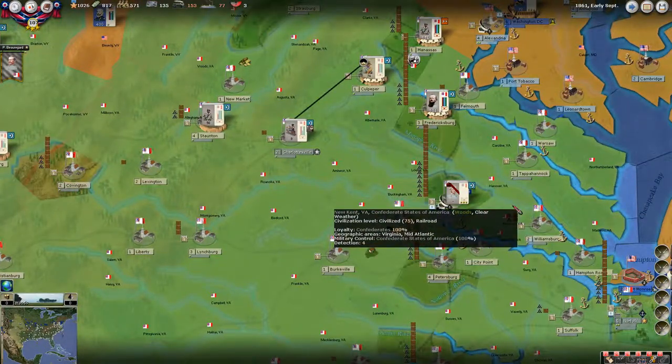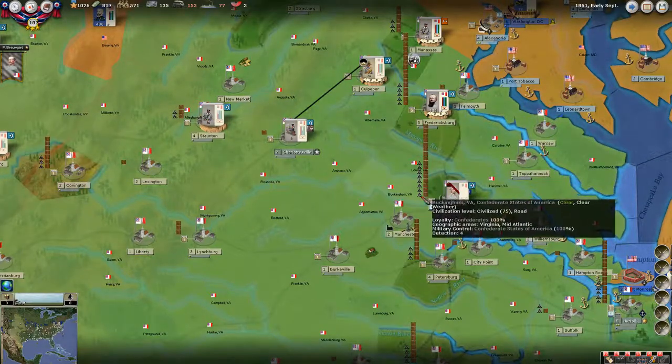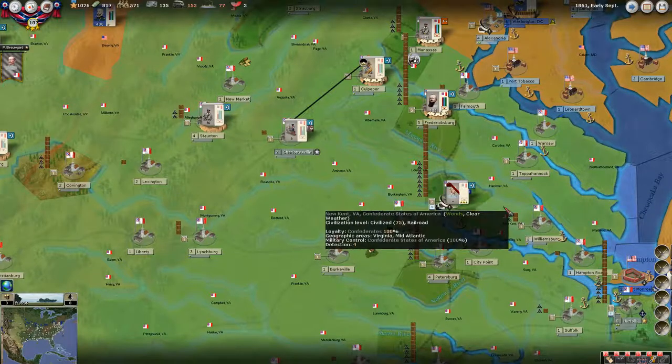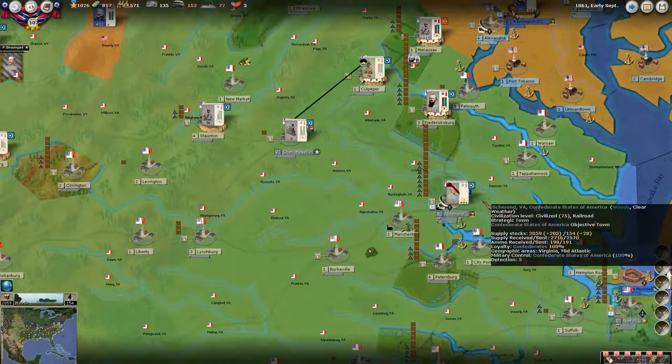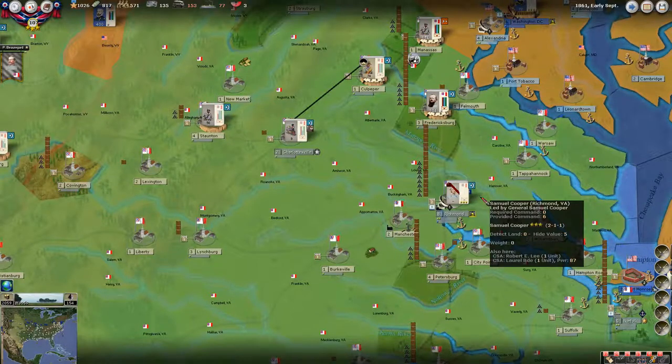Who produces supply? General supply is going to be your brown cargo containers, and then ammunition is going to be your balls — your cartridges, your cannonballs, all that sort of stuff. Cities produce supply. Depots produce supply. Harbors produce supply. And then towns and forts produce a small amount of supply.